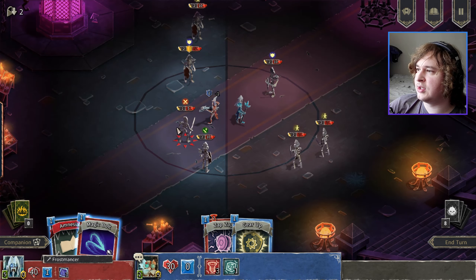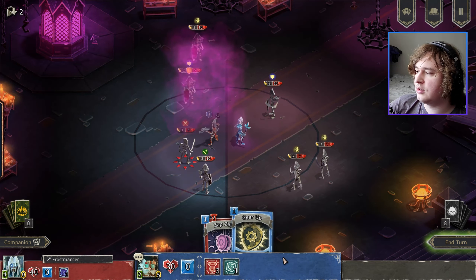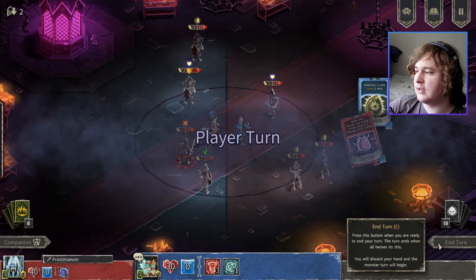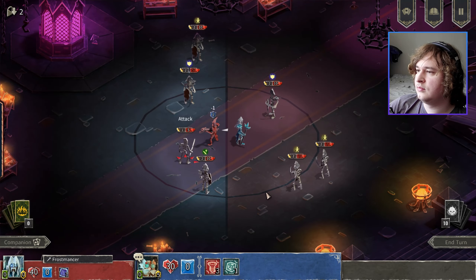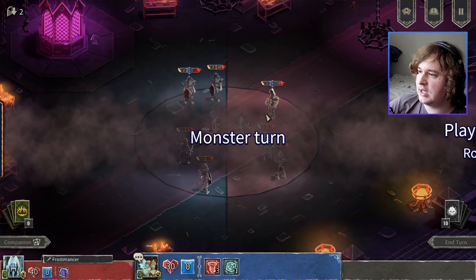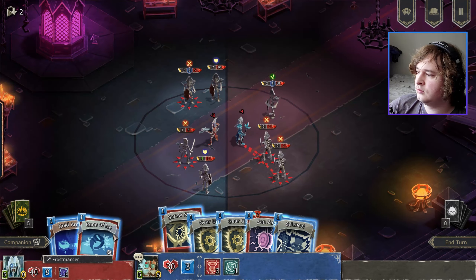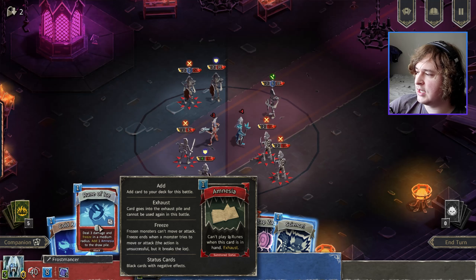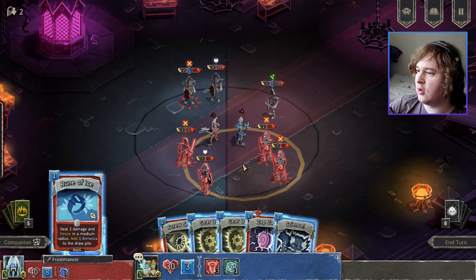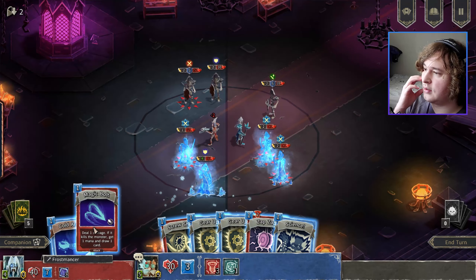Oh wait, I could have magic bolted that guy. Whatever, it's fine. I'll play the amnesia card and say forget it. He got five block. A rune of ice again — that's beautiful. Can I get these three? Oh, I can get four here? That's crazy. Oh, I got eight mana — holy shit!